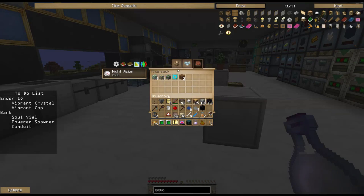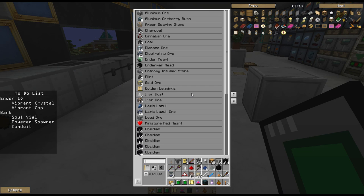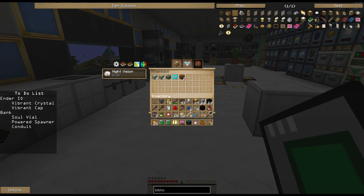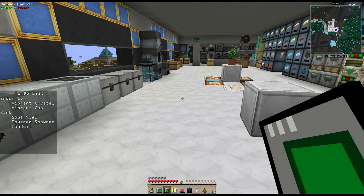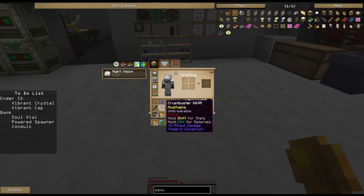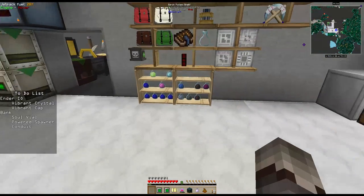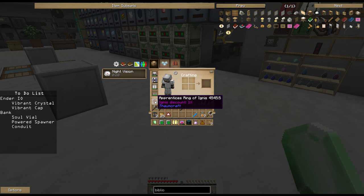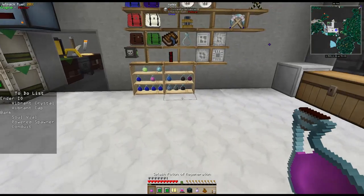Speaking of loot bags - we got a rare one and an uncommon because I went on a little adventure. My good friend Starian came on, started distracting me, I got wrecked by a bunch of mobs, thought I was gonna cry, ended up getting some loot, and it was fun. So let's open them. From the uncommon we get some chain boots and a potion of water breathing, and some gold coins. From the rare treasure - an emerald, an apprentice ring of ignis, and a splash potion of regeneration.